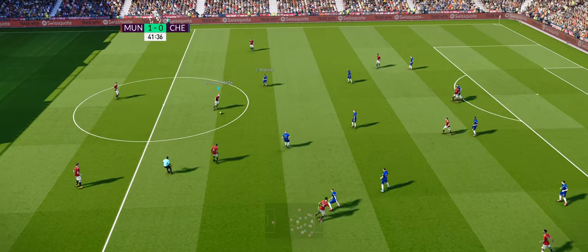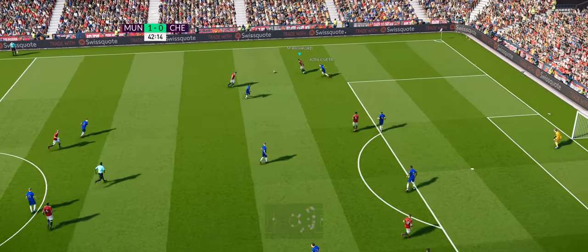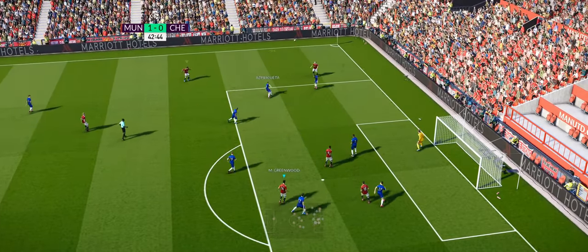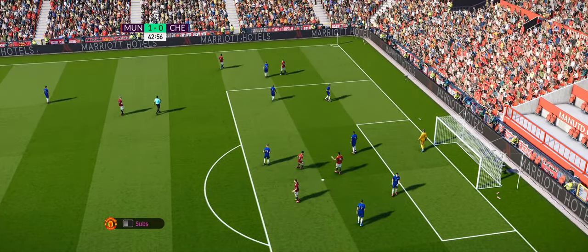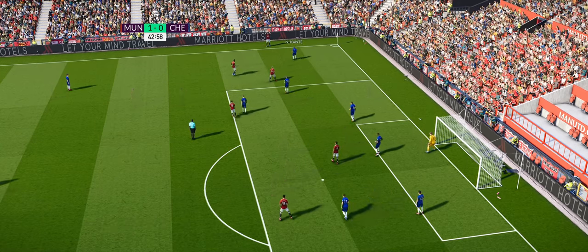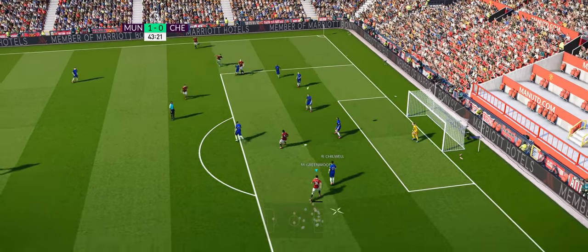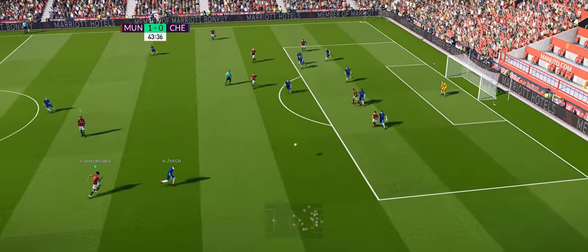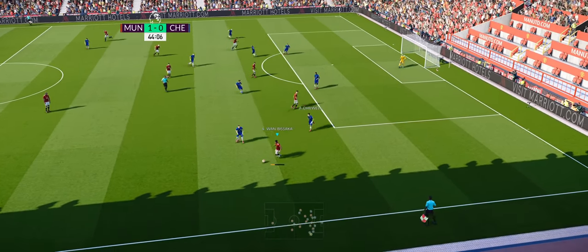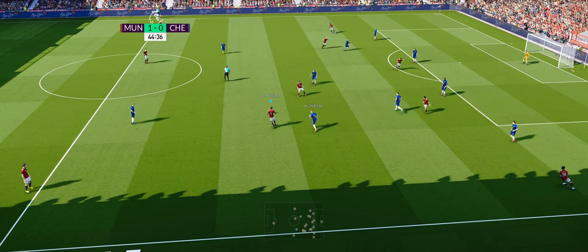Keeping the ball decent. Van de Beek, Luke Shaw — Rashford, lovely ball back — time to deliver. I like to whip the crosses in, I think it is a good way to generally create chances on the flanks, although we haven't really got the height in the box. When we had Zlatan Ibrahimovic, then yeah, you could whip one in and probably get something out of it.